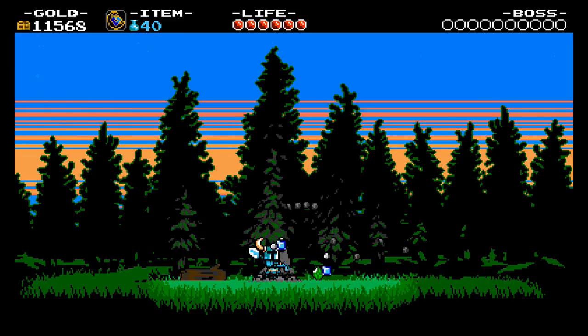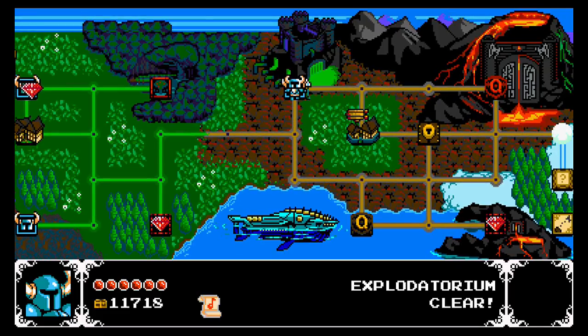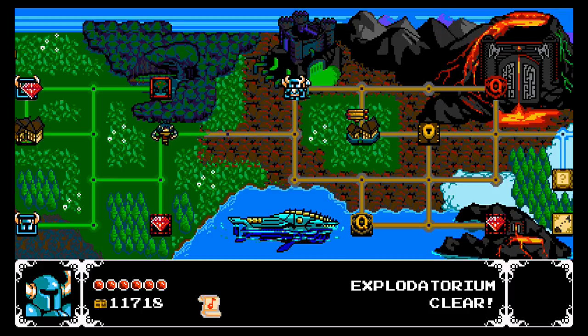With that, we have now defeated Plague Knight. Obviously, take up the campfire here and then leave to the Overworld. But what's this? We have some mysterious character in the Overworld. Next time on Shovel Knight, we'll be checking out who this mysterious character in the Overworld is, and taking on the next member of the Order of No Quarter.